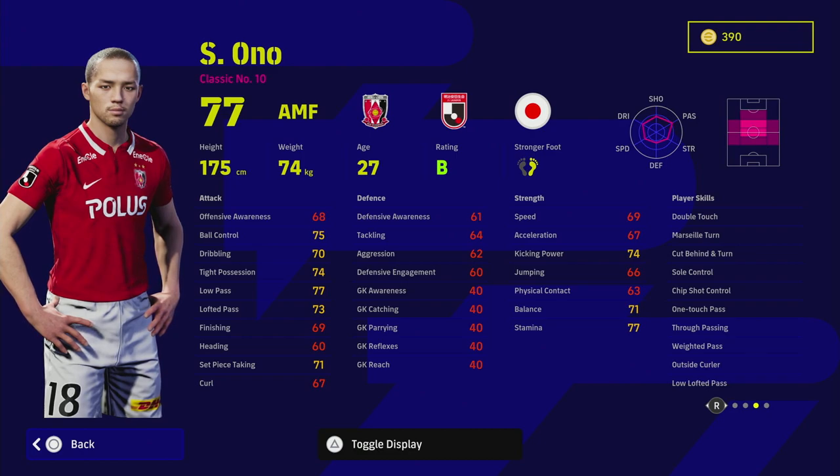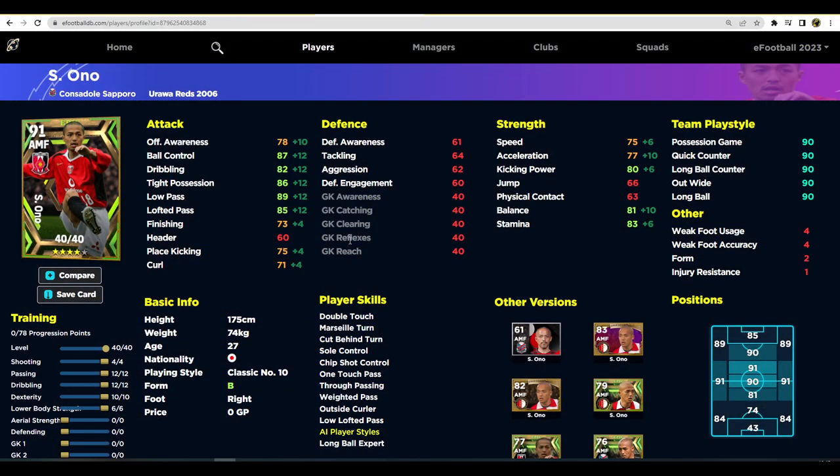I'm a bit like — I don't know, would this guy make my squad? Because of a couple of downfalls with his card. Over on eFootballDB, this is his card maxed out with the way I would train him. We've got 78 progression points to go with 40 levels, which is a lot to play around with. We pump 4 into shooting, then 12 into passing and dribbling, 10 into dexterity, and 6 into lower body. With that, you're still down a few key stats.